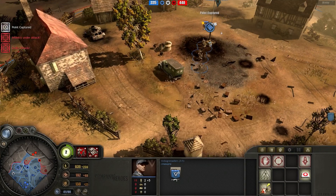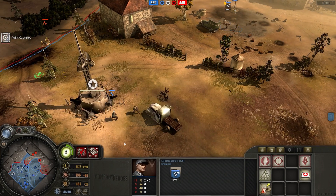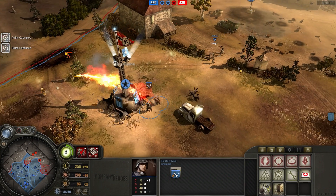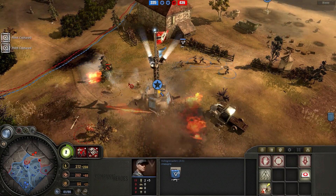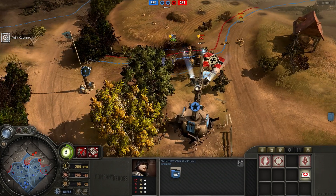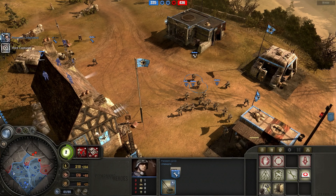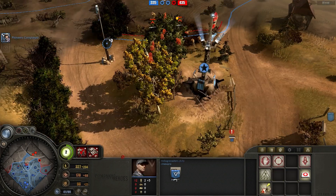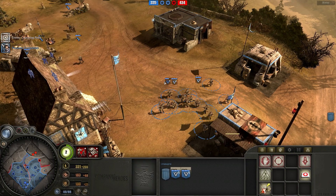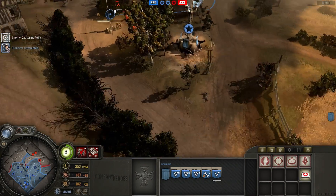I am floating 630 manpower right now, which is a lot to be floating - I've just been forgetting to buy units. I did finally buy another Pioneer squad - it's building in the HQ right now. I did not know that there was a mine there. My MG42 is getting overrun and it dies on retreat. I didn't really have much of a chance of surviving with three BAR rifle squads attacking at point blank. That's an MG42 down - that's really bad for me.